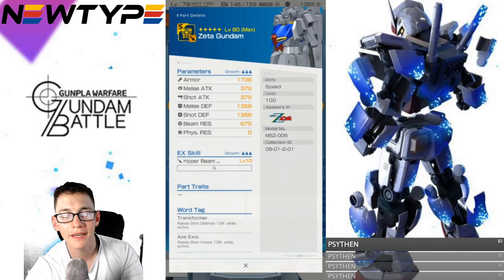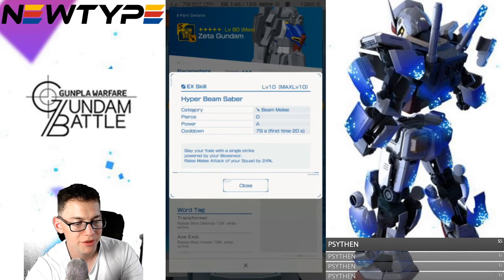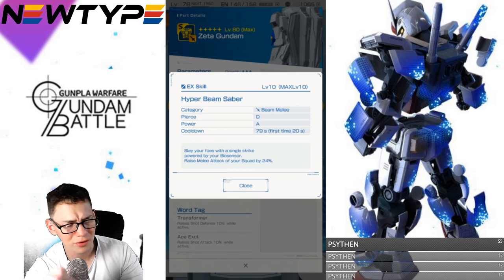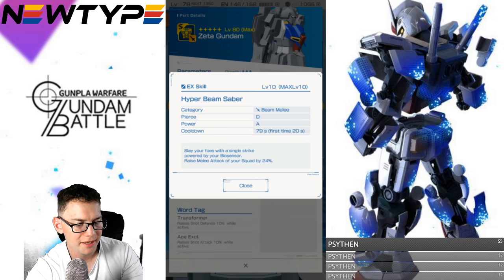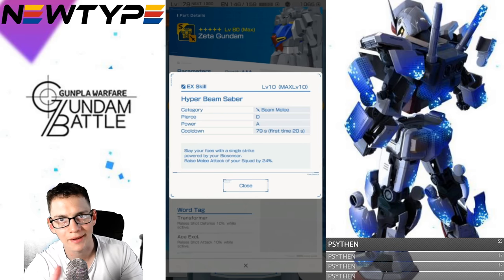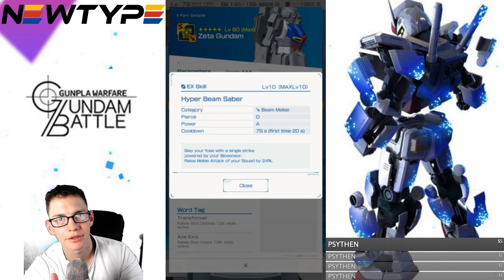Looking at the body, the stats are pretty good. The hyper beam saber is its EX skill — piercing power A, first time 20 seconds, which is a long cooldown. Slay your foes with a single strike powered by your bio sensor; raises melee attack for your squad by 24%. This is kind of like the Trans Am Raid because the Zeta does have an enhanced hyper mode. Raises melee attack for your squad by 24% — that's actually pretty good.